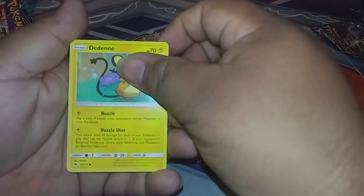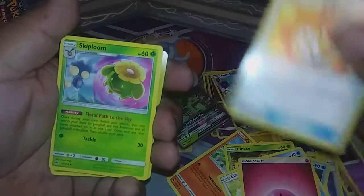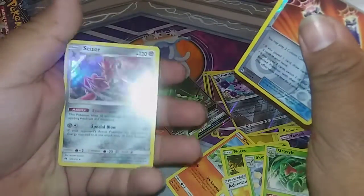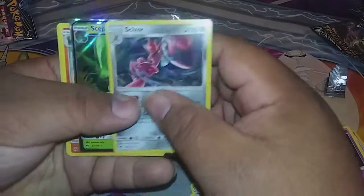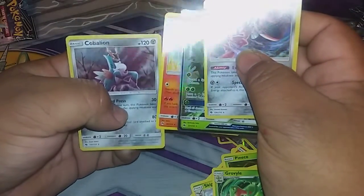Alright, here we go — last pack. We got a Diancie, a Cyndaquil, a Pineco, an Eevee — who doesn't love Eevee — a Bruxish, an energy, an Adventure Bag, a Skiploom, a Groyle, a Custom Catcher as our reverse, and a Scizor holo. Out of four packs we did pretty good — we got the Scizor, the Sceptile GX, a Houndoom, and a Cobalion holo.